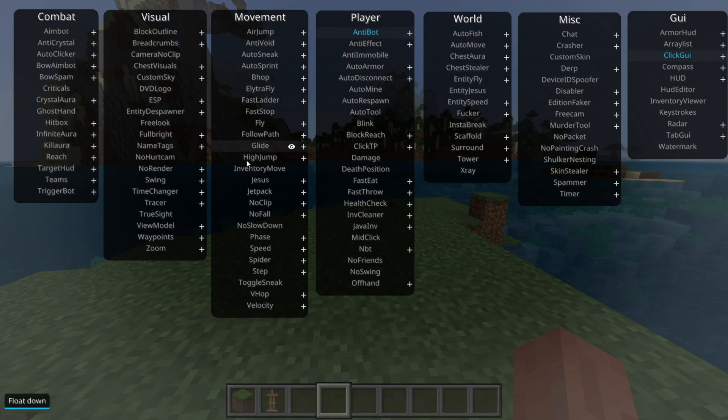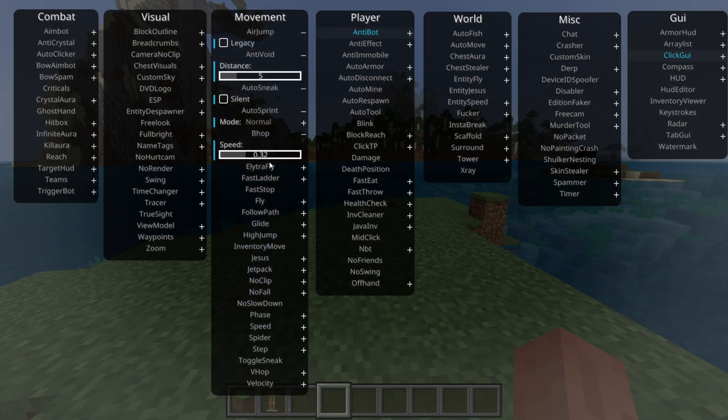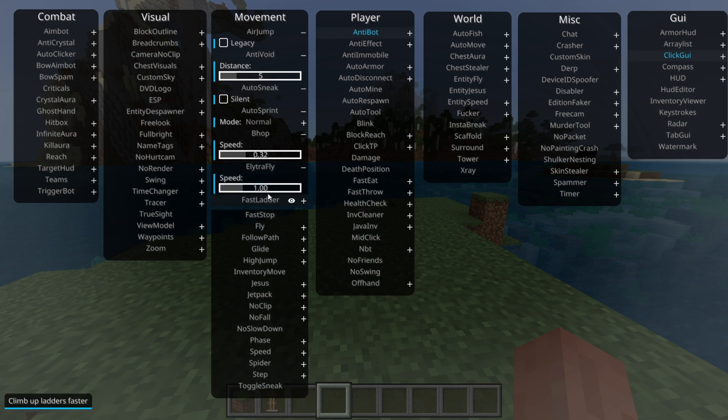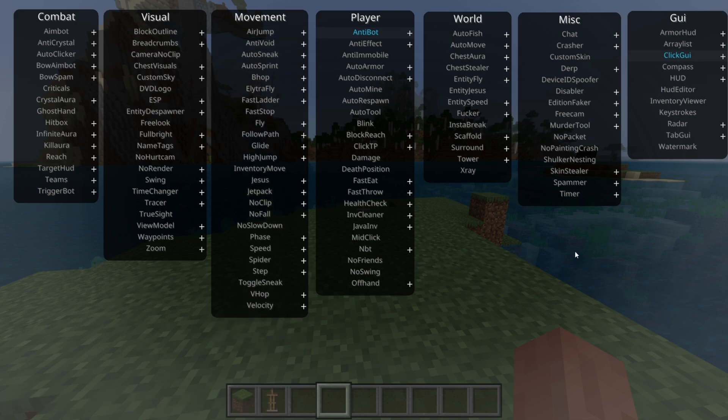As for the ClickGUI, what you see over here are all of the utilities that this client has. You can click on them to turn them on, and click on them once again to turn them off. You'll get a brief description in the bottom left-hand side when you're hovering over a utility, and all of these ones with a plus, you can right-click on them and you'll get a little bit of a customization menu. As you can see, they're all unique, and some of these have more customization than others. For the rest, this should be pretty self-explanatory.